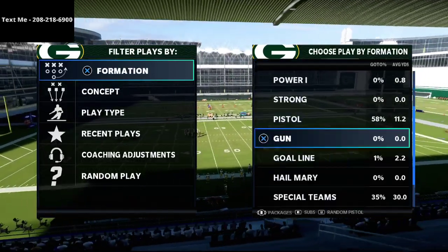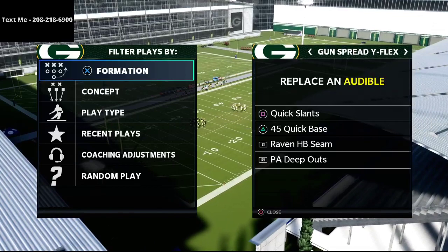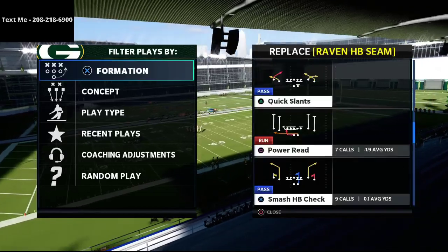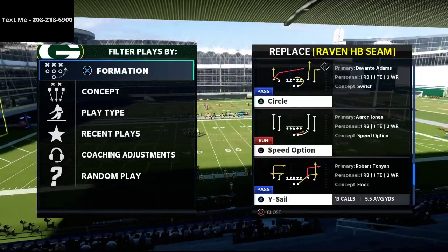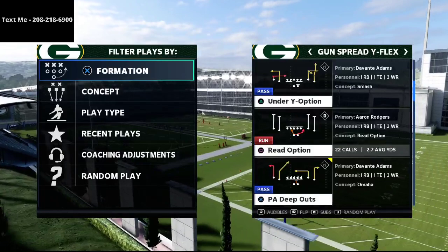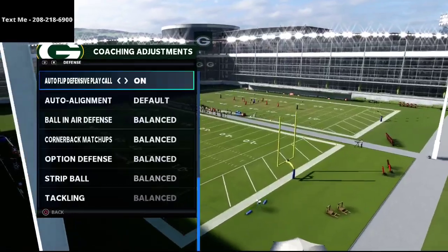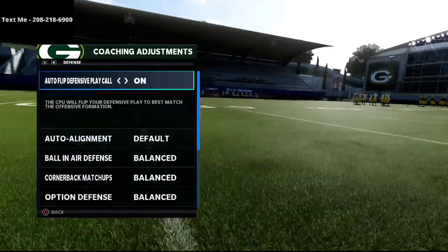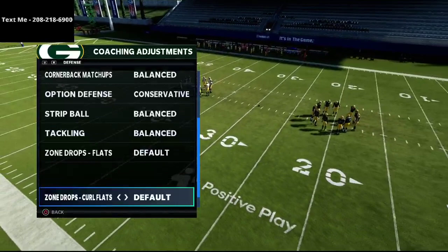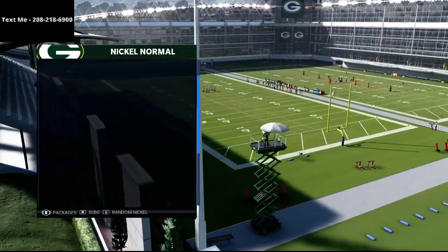I want to share a tip for how you can work against the spread out of the Ravens playbook. First and foremost, make sure you are running the 46 playbook. You're going to want these coaching adjustments: auto flip on, auto alignment set to default, ball in air defense to play ball, option defense on conservative, and leave everything else on default because we're going to be utilizing some match principles.